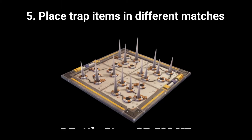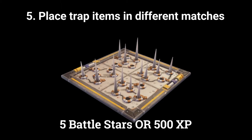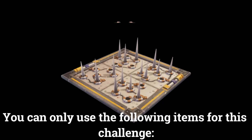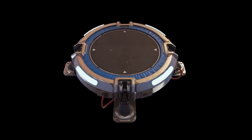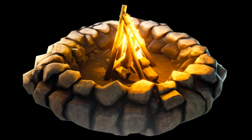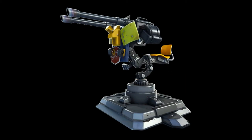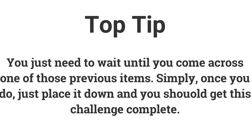The fifth challenge is place trap items in different matches. If you do this in 5 different matches you can get 5 battle stars or 500 XP. You can only use the following items in this challenge: Launchpad, Campfire, Damage Trap, and Mounted Turret. Simply wait until you come across one of those items and place it down and you should have this challenge complete.